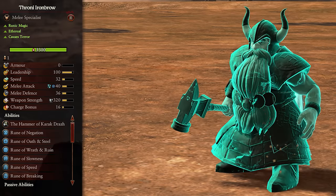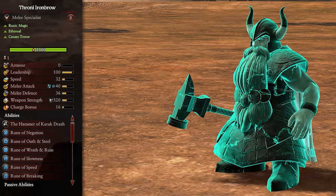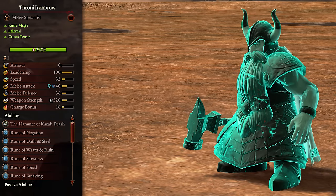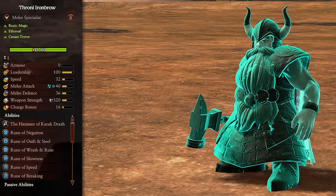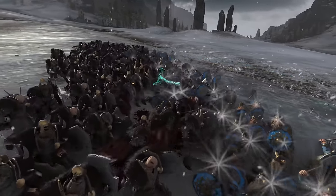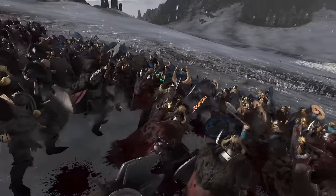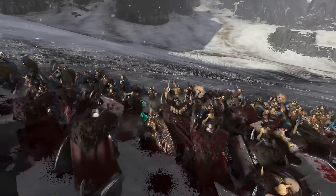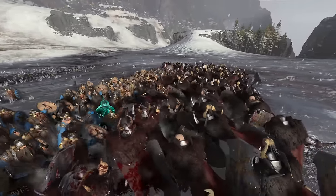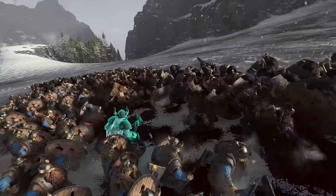Next we have Thronit Ironbrow. He has access to runic magic, is ethereal, and causes terror. In basic combat Thronit will perform about as well as King Lunn — he has worse melee stats but better damage, so overall will do just as well in the same combat scenarios. The real difference is that Thronit is a runesmith, so has access to all those lovely spells from the lore of runic magic. You want to keep him alive so you can spam these on cooldown to assist your army whenever needed. Having more than one runesmith means more runes available at any time. Sit him in a safe spot, take part in any safe combat you can, whilst casting as much as possible.